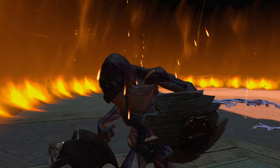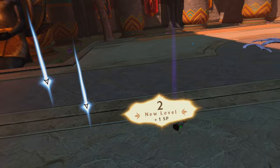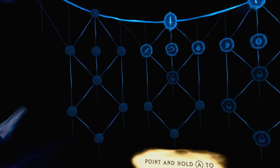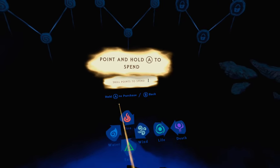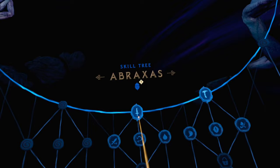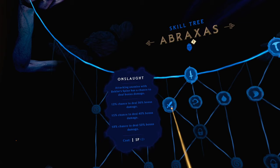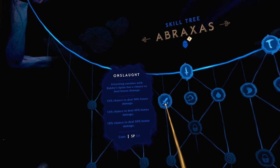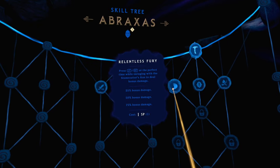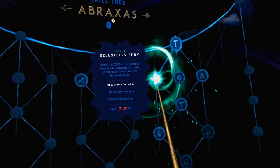You do get character level ups — it is an RPG. You can upgrade your sword, your throwing axe, or there's something else off to the left side I don't know yet. After reading through the options, I opted for the throwing axe upgrade for more damage. Hold the button and it'll unlock it for you.